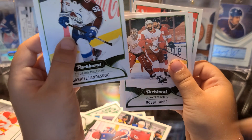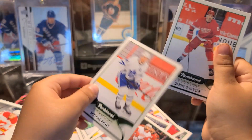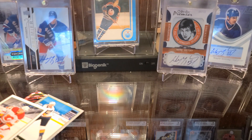Ruzicka — and then that's a base card. Base, base. All base cards here. Oh, a Cole Caulfield! We need that. Well, it's a want not a need, but there's a difference.